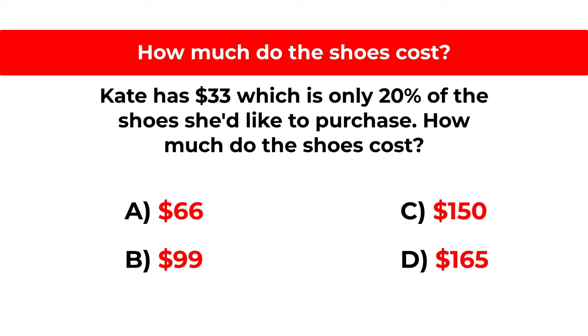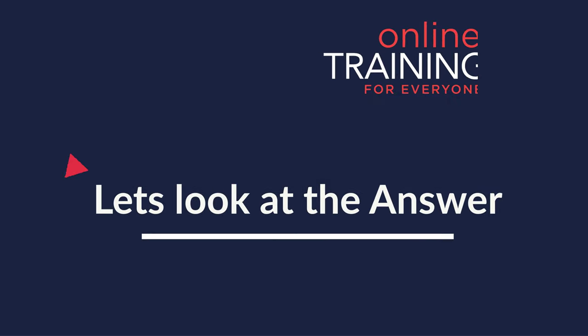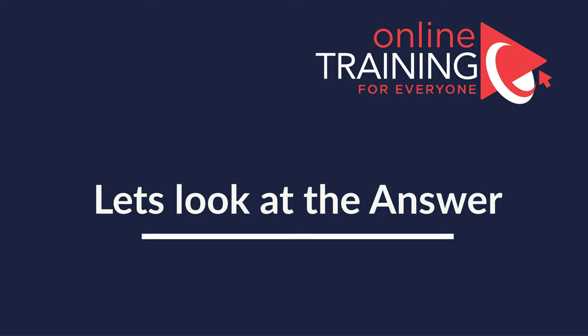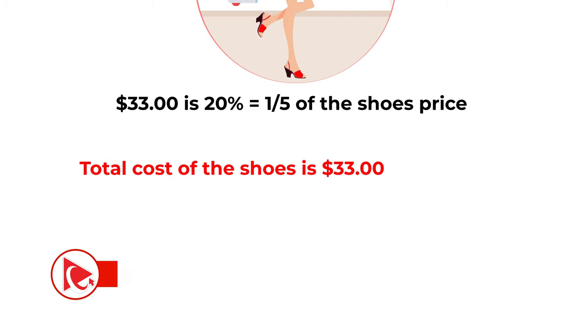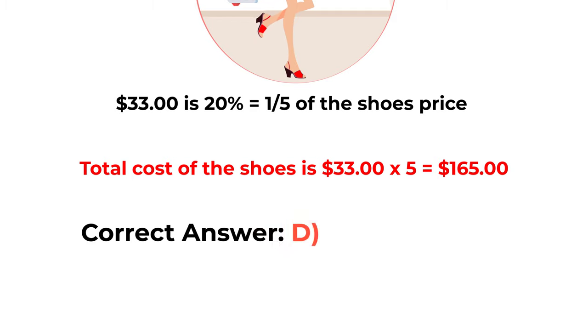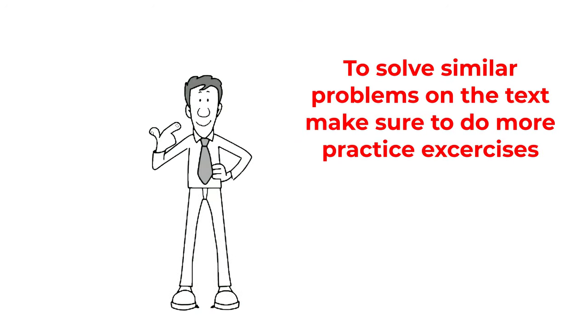Can you calculate the answer? Give yourself 10 to 15 seconds, maybe 20 to 30 seconds depending how well you are with math and percentages. The answer to this problem is very simple. $33 is 20% or one-fifth of the shoe price. So the total cost of the shoes would be 33 multiplied by 5, which equals $165. The correct answer is choice D, $165. Hopefully you've nailed this question and now know how to answer similar problems on the test.